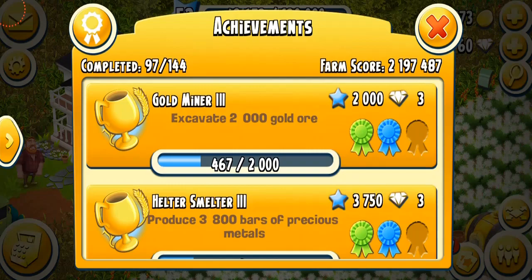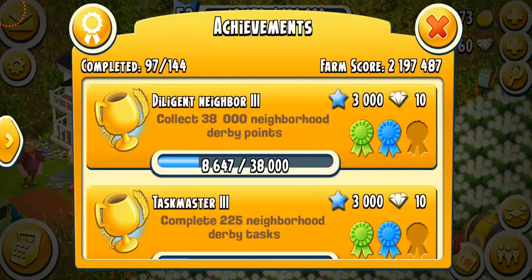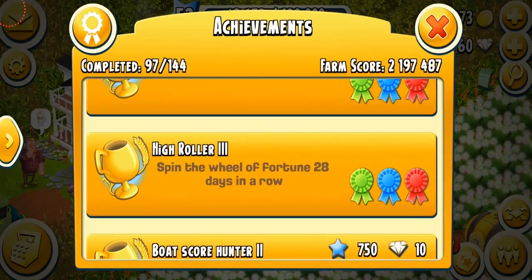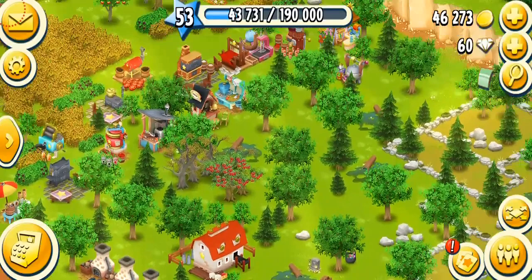I think there's also an achievement related to the land expansion. If we go down — yeah, that's the fishing area expand, and expand the town is there as well. There was an achievement related to expanding your farm land. There we go — 'Land Owner': expanding your farm 17 times. Make sure you complete that to get free diamonds and XP. I've already completed that, and you guys saw that I just expanded a piece of land. This area is looking really beautiful.